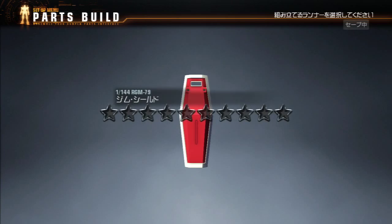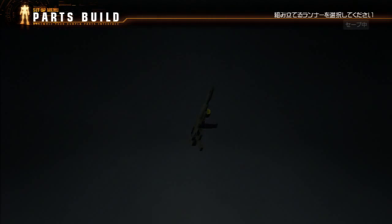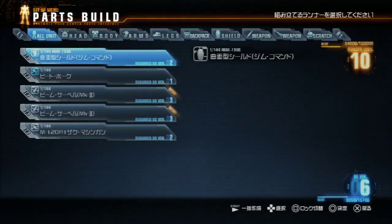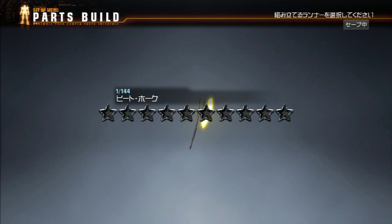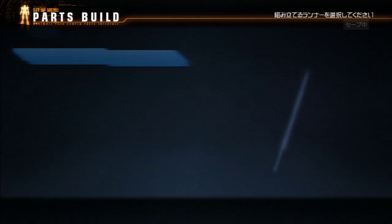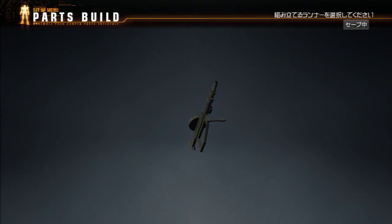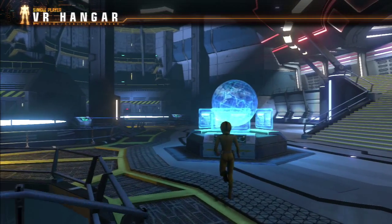Gym shield - no stars, not worth it. Beam rifle - three stars, eh. Gym custom shield, this is like an eight star. Or a Gym Command, excuse me. Still not up to snuff. Heat Hawk - nope. Mark Two beam sabers - no. Give me like a five star or an eight star or something. So all those parts are basically busts. I don't think there's anything there I want to use over what I've got. That's my reward for blowing up the big mobile armor. Oh well.